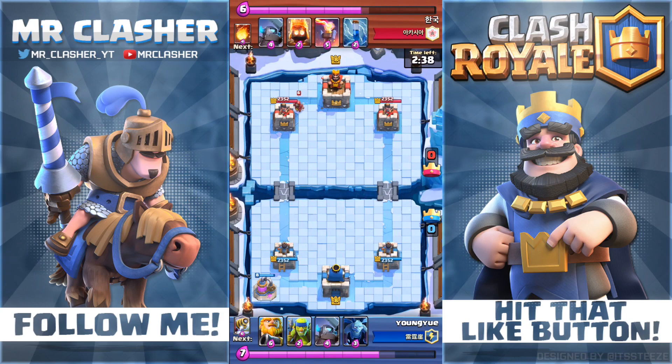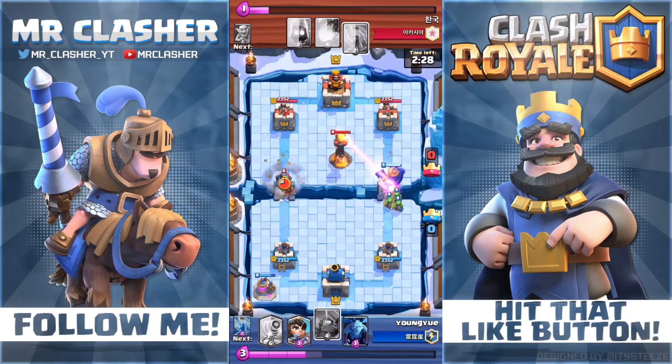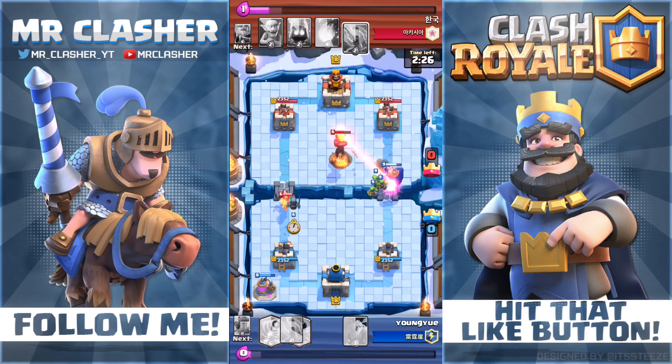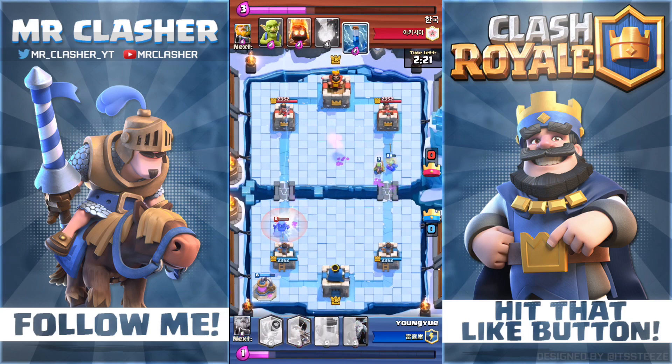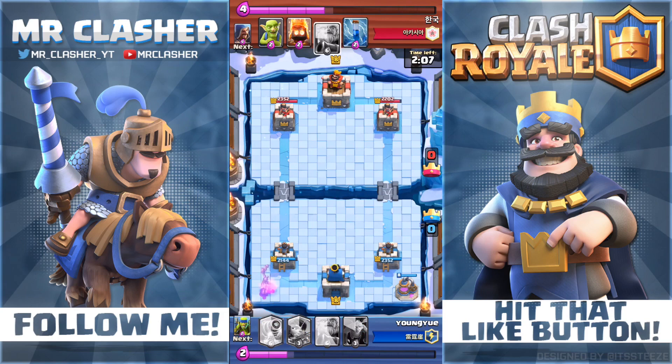Here are a few tips. First: never lead with Sparky. There are way too many counters to her — pretty much any of the troops I listed previously can stop her. You want something like a Wizard, Ice Wizard, P.E.K.K.A., Mini P.E.K.K.A., Barbs, Royal Giant, or a Giant to be in front of the Sparky, so she can do damage from behind and let the tank push forward. That way you can easily beat your opponents.